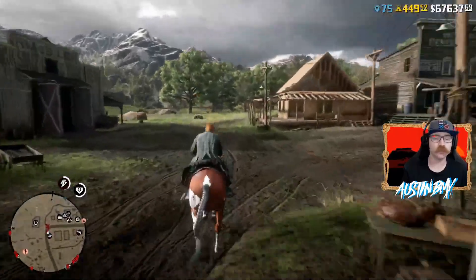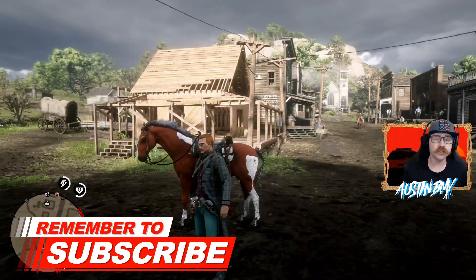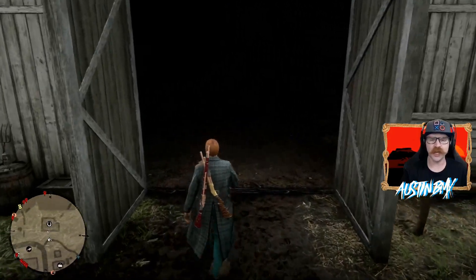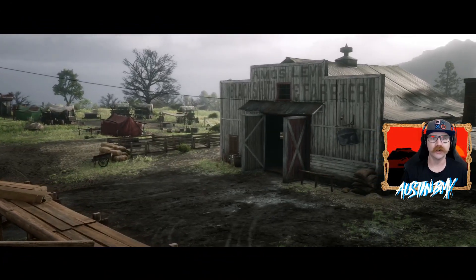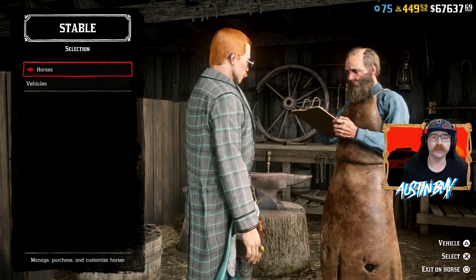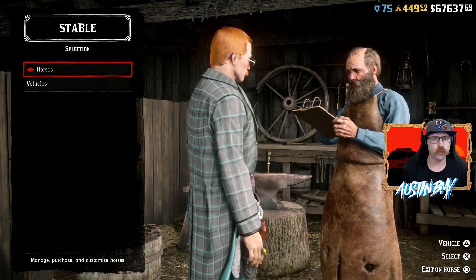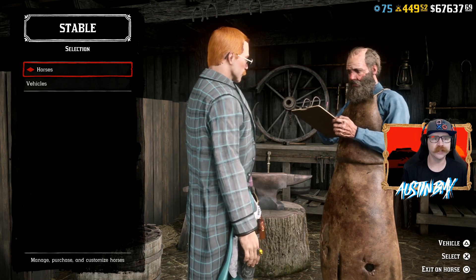So as we stated before the intro, Rockstar is giving away $1,500 in free items this week. They usually don't do that with their Newswire drip feed bonuses — usually we get a 50% discount on a clothing item, 50% discount on ammo, dry goods or tonics, things like that. But this week they're actually giving us away some free stuff. The last time, and possibly the only time, they've done this is with Gun Oil quite a while ago — it was free for a week and we were able to stock up on quite a lot of it.